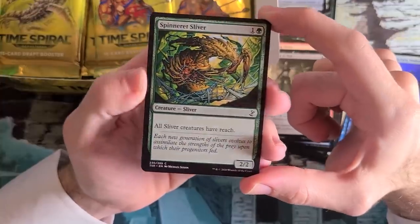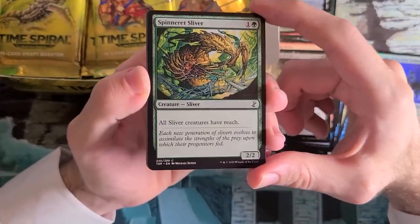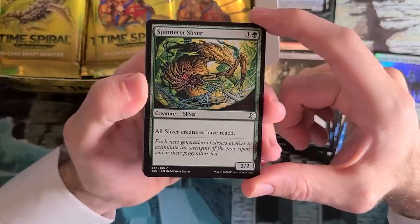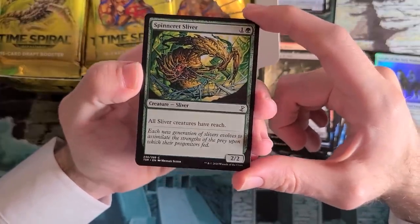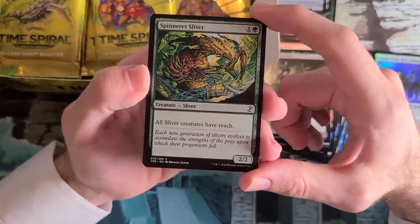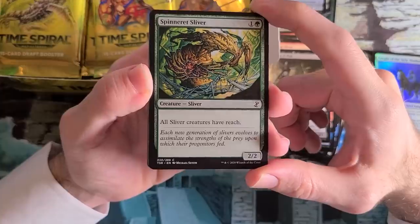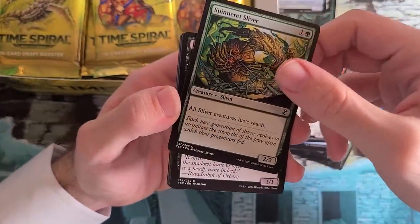This is a correctly templated Spinnerette Sliver with today's wording. The Reach doesn't come up that often, but in a Sliver deck this will often come around late, which is really nice because it's a 2-mana 2/2. The important part is not getting the Reach but having a cheap Sliver that will gain all your other abilities — pick up your Gemhide Sliver's abilities, Two-Headed Sliver's abilities. This card is pretty good stuff.